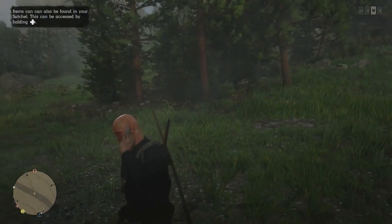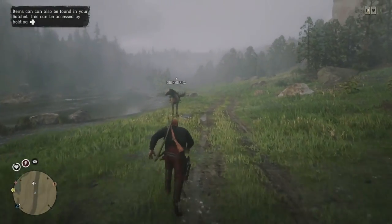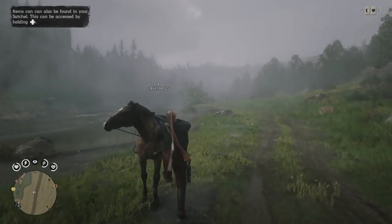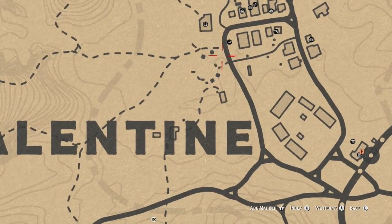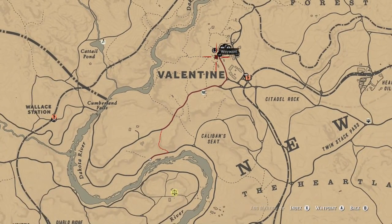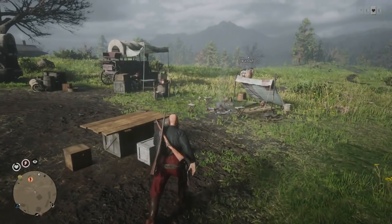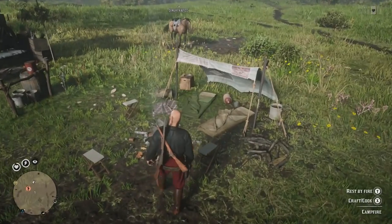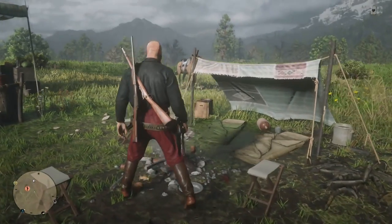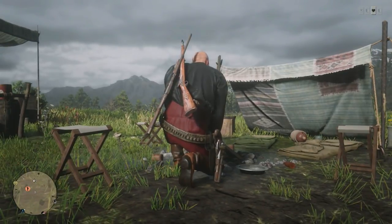From what I can see there are only two plants at the moment. Now we're going to head up to the campfire that's in Valentine — hopefully I don't get griefed up there. It should be somewhere around here; I think this is where you get the stranger mission for the boy sometimes. And if we take a quick look on the map, yes — it is the stranger mission for the boy. Over here at one of the tents you can sit down, craft, and cook.